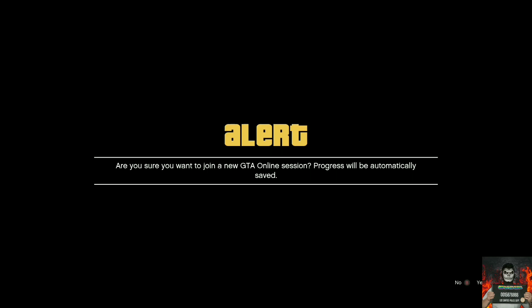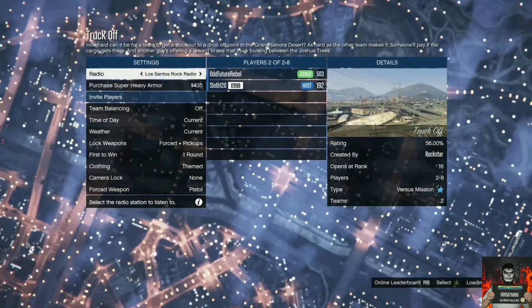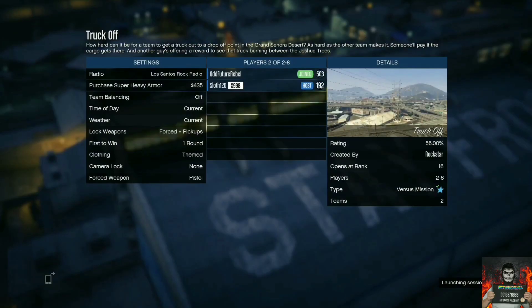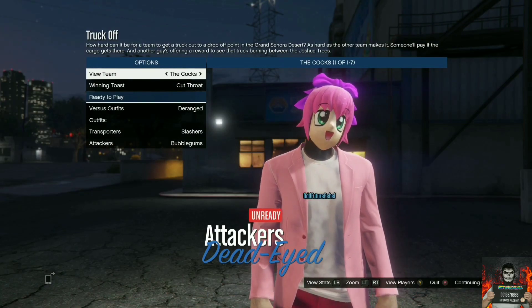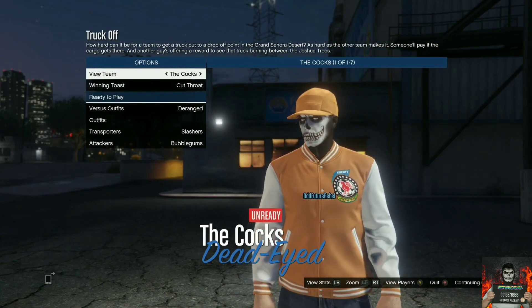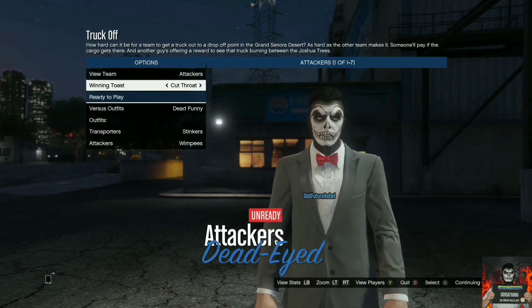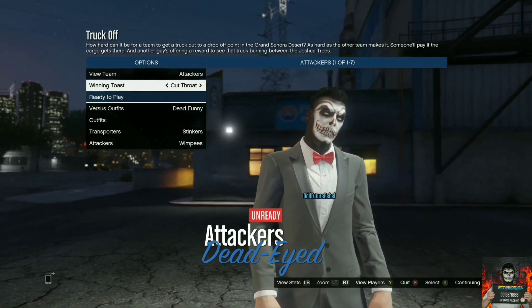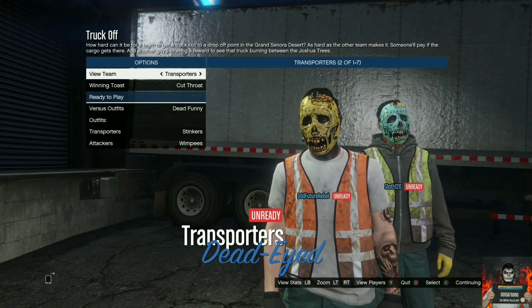Once they load up Truck Off, all they need to do is invite you into the mission. Make sure they have the clothing set to themed. Tell them to start up the job with you in it. They will need to go over to the versus outfits and set them to Dead Funny. Then make sure you join their team, and once you're both on the same team, ready up.